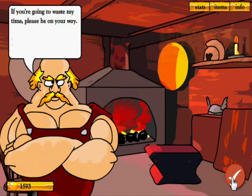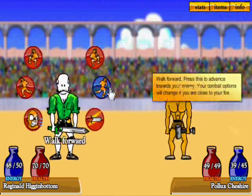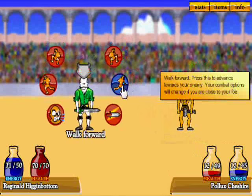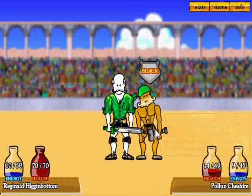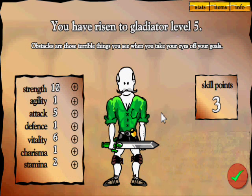Let's go to the arena and see how we do. This guy's got an awesome beard — Pollux Cheshire is his name. We are now six foot three — we're an old wizened man who's still growing. We beat him in every stat apart from defense and agility. 37 damage with a charge attack — that wasn't even a critical. You are so dead, buddy. Pollux Cheshire is defeated and we level up again. Let's go for attack one, strength one, vitality one.